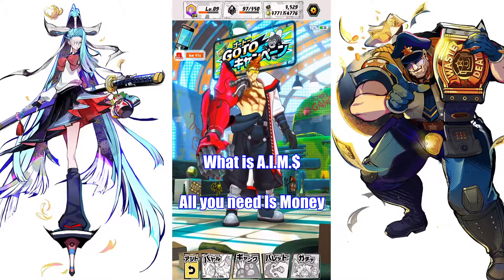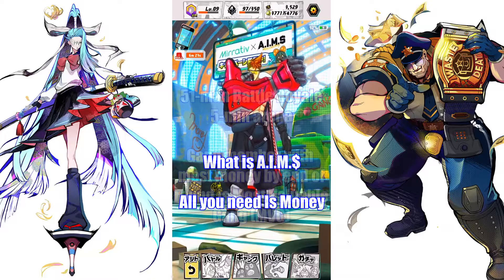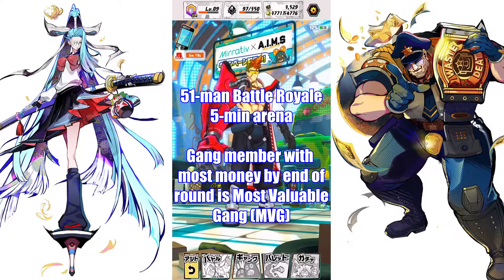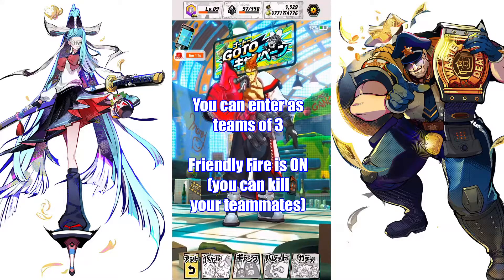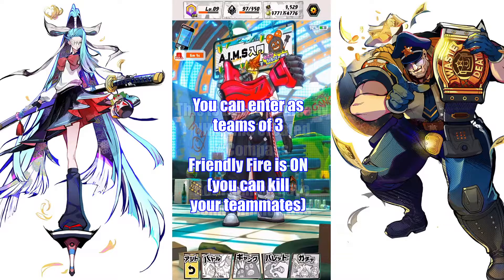Hello everyone, welcome to a quick introduction to AIMS, the new game by NHN, which is a 51-man battle royale in a 5-minute arena. The gang member with the most money by the end of the round is the MVG, which is basically the winner. You can enter as teams of 3, which is why the number is 51, but you can also kill each other while on the same team, so Friendly Fire is something to watch out for.